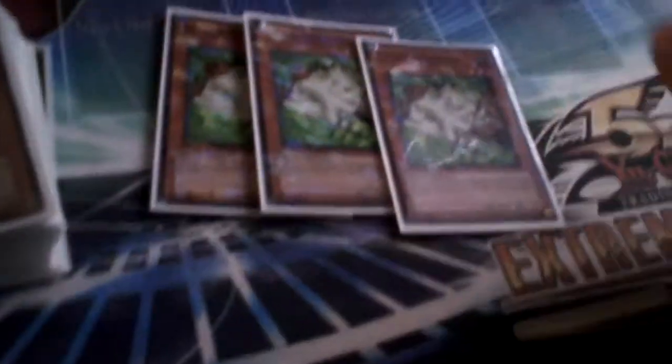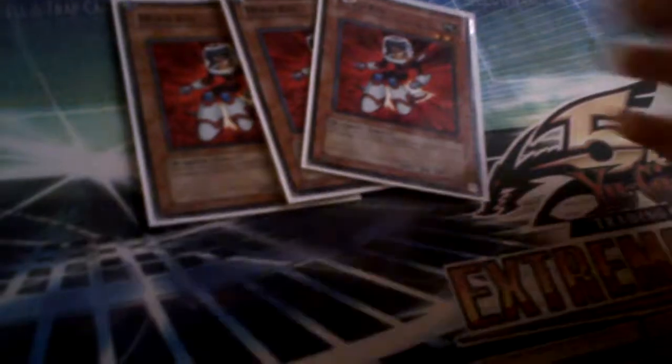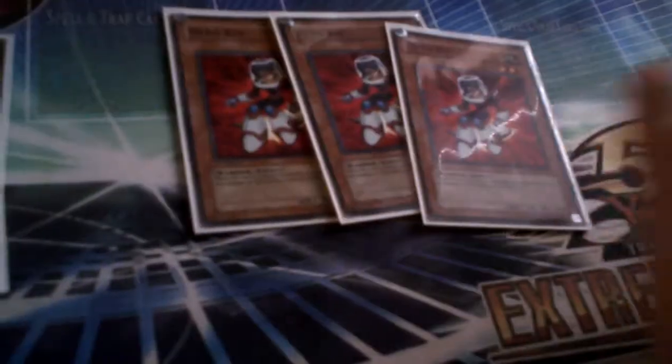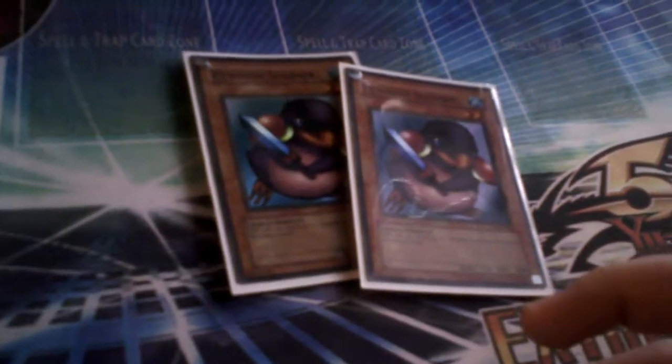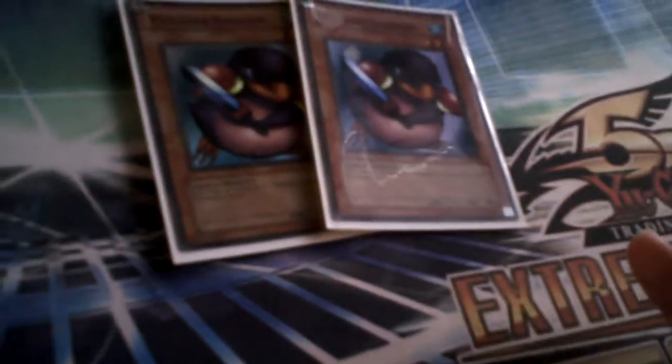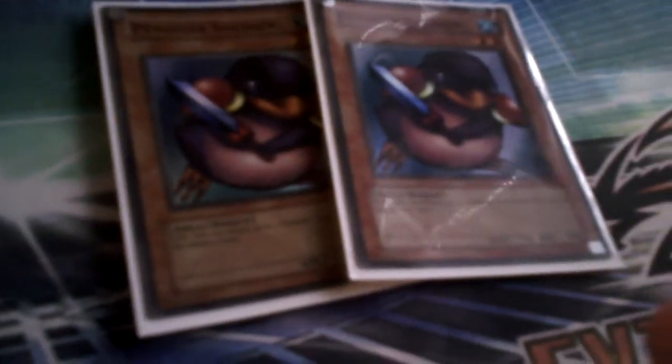Starting off with monsters: we got two Obelisks — no more running three, because this is not 100% based around Obelisk anymore. Three Nimble Momongas. Still running the Hero Kid technique, because I was trying to run Infernity Beetles but it was just way too many Tuners. Two Quail Bolt Hedgehogs. Two Junk Synchrons — if anybody has Ultras I'm looking for Ultras. Still two Penguin Soldiers, very helpful if you're versing Synchros because it's just an effect and it's hard to negate effects. Run them, pretty good.